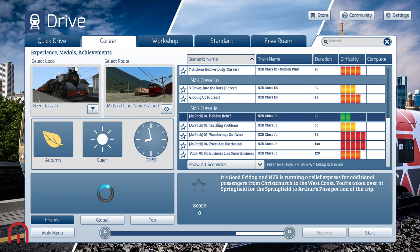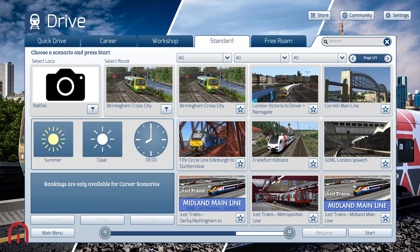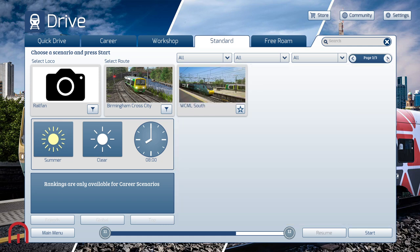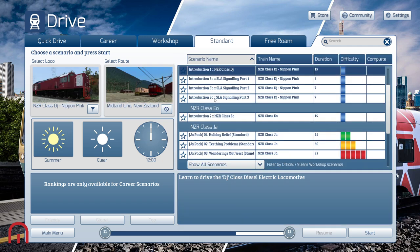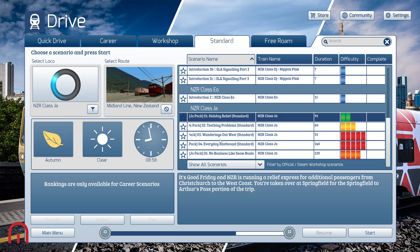So what else do we have — we have the Nippon Pink Class DI, the Class EO, and the Class JA, which is our gorgeous gorgeous steam train. We've got some of these packs available in standard. Big thank you again to Dovetail — I need to read up on this train a bit more before having a proper go at it. It's been fun, hopefully you've enjoyed it. Don't forget to subscribe for more videos from Mega Sim — we'll see you on the next video. This is Mega Sim, out of here. See you there, bye!